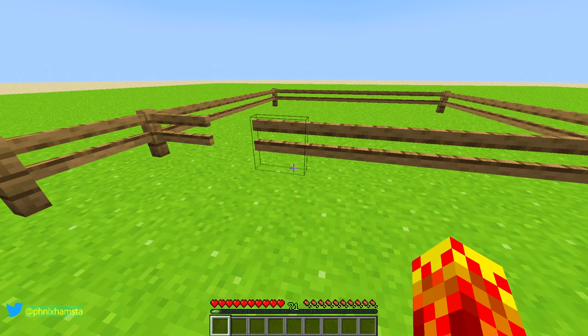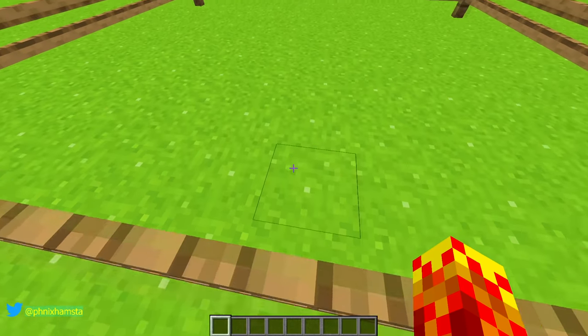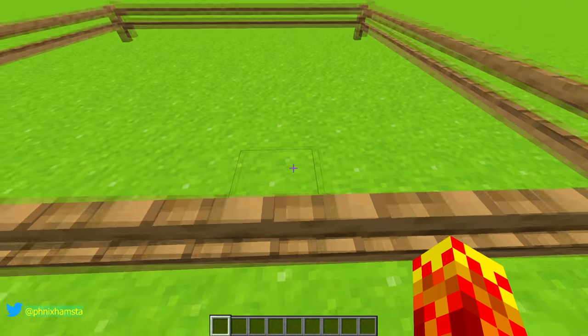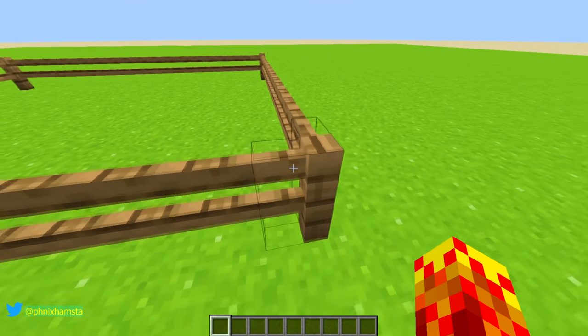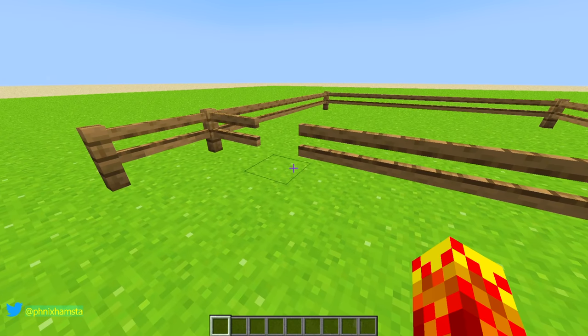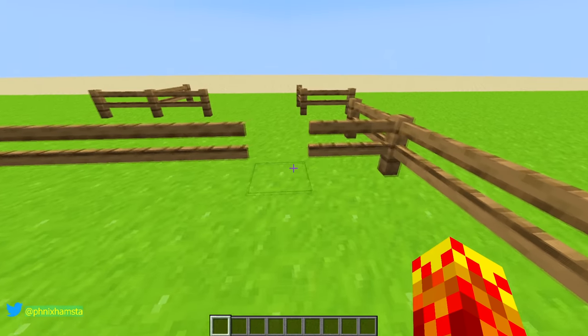Yo Phoenix, can we have this? Unfortunately not. The reason why is because this is actually just a gate - I had to use a gate as a model. So if I gave you this, all your gates would be broken. I couldn't use fences because these are fences, and if you look into the resource pack, models for fences are all connected - they're not very flexible. So I had to use gates, and so if I ever gave you this, gates wouldn't work.